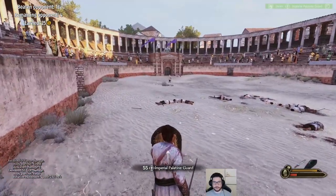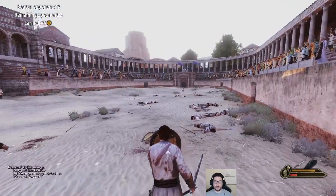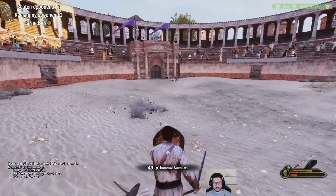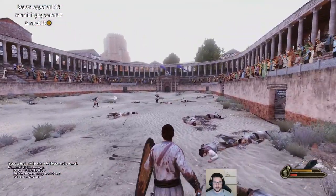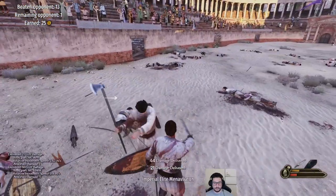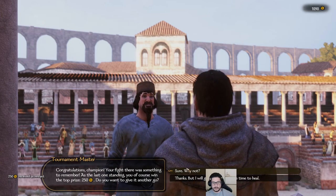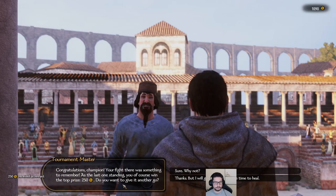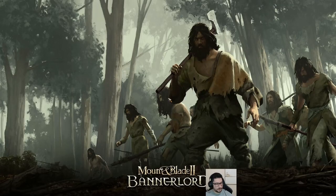I've made 25 gold so far in the arena. Efficiency-wise, it is much faster and better to make gold fighting bandits on the world map because this is just way too slow. The time it takes to fight here is not worth 25 gold — I make a lot more than that from a single bandit party. I won the fight and get 250 gold for winning, but that's still not as good as fighting on the world map.